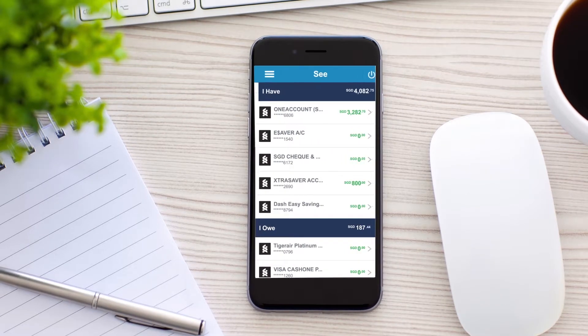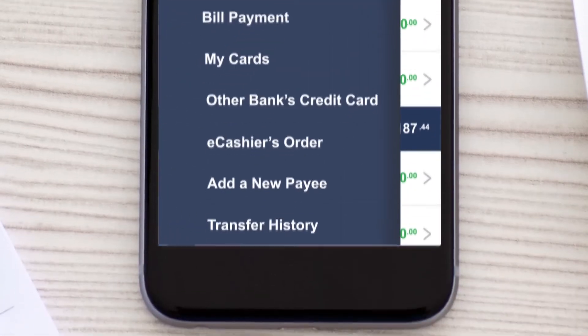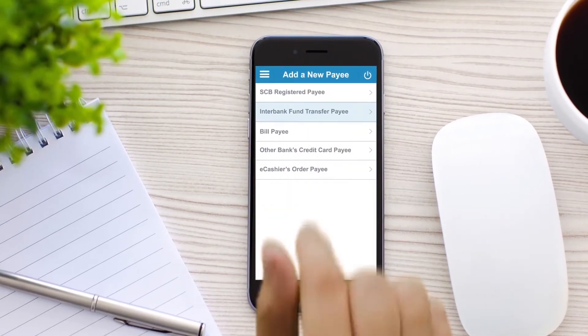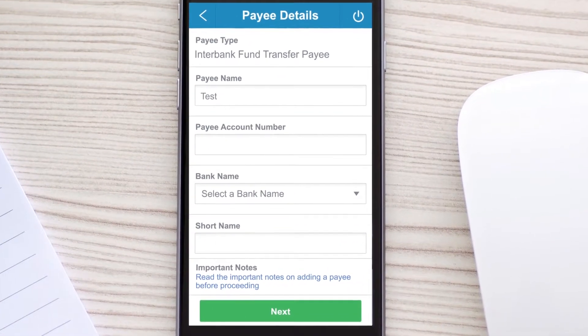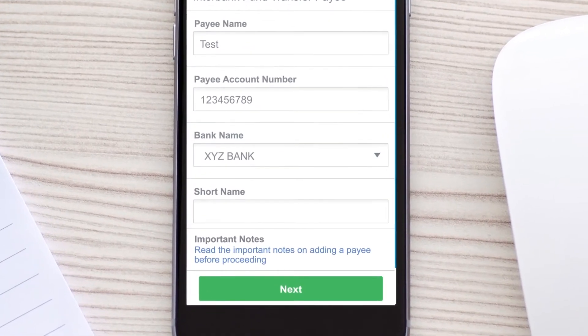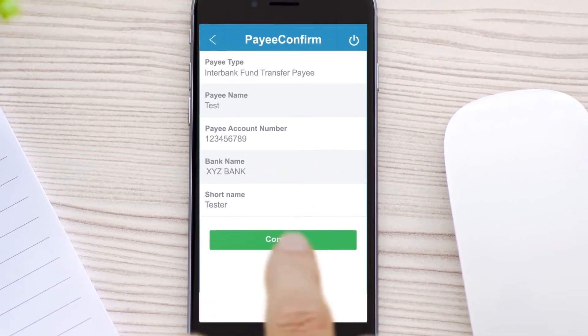Scroll down to view all recent transactions made through this account. You can now add a new payee within seconds. Go to the drop-down menu and select Add a New Payee. Select the required payee type. Enter the payee's name, account number and select the name of their bank. Confirm to proceed.